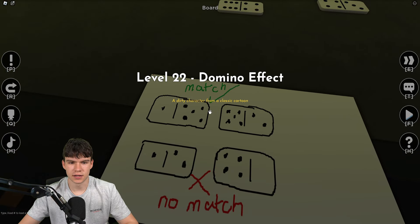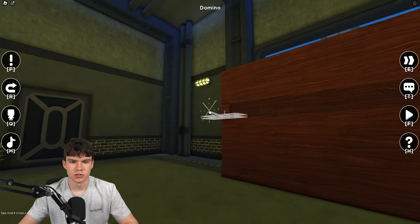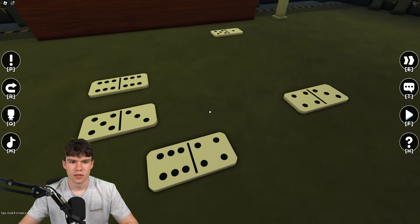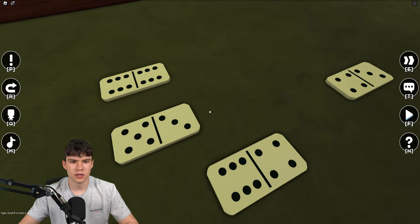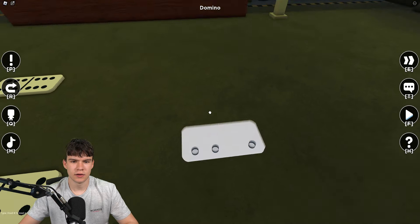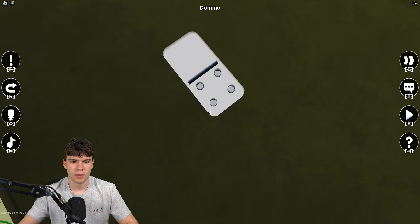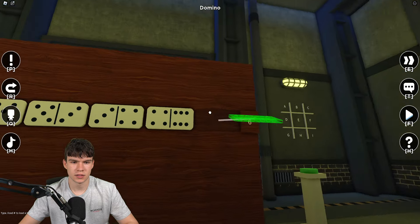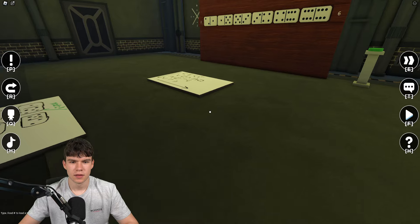Then we have the domino effect. Match the dominoes — we need two on this side, then a one, then a five, then a three, then a four, then a six. Boom, now we've completed that.